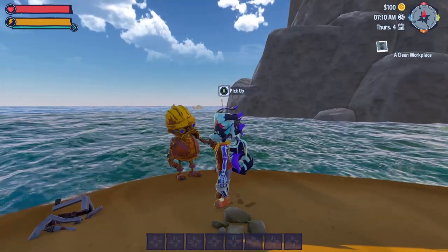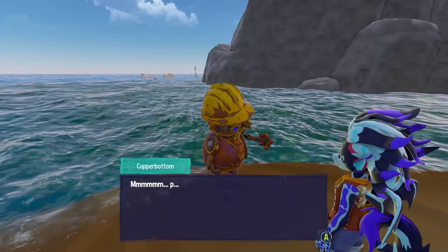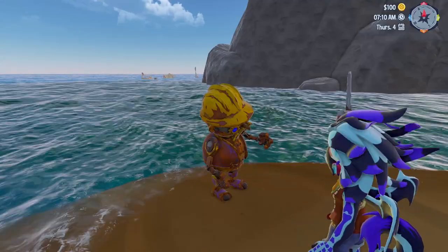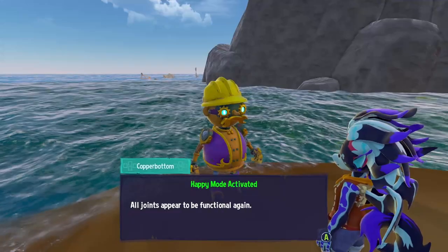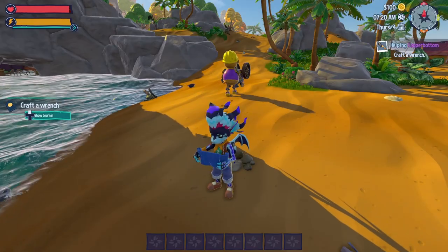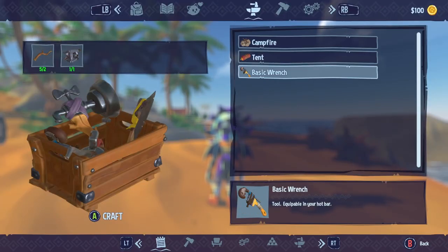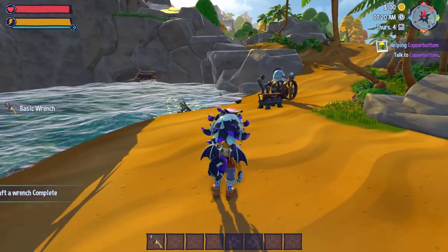We use the oil can on Copper Button — one, two squirts and he's good to go! He gives us a blueprint for a basic wrench. We craft it on the spot — no crafting station needed for this one. Anchor shows up and says hello. We now have the wrench.